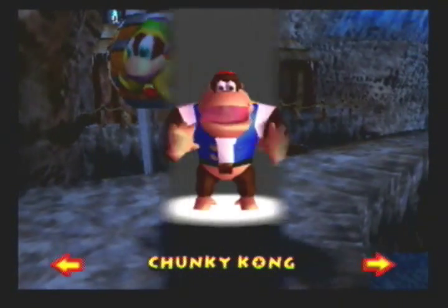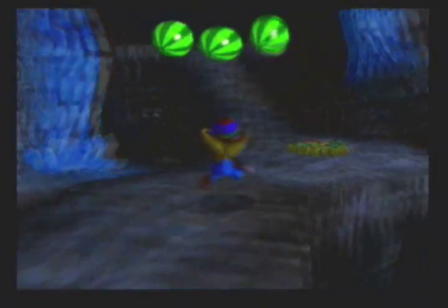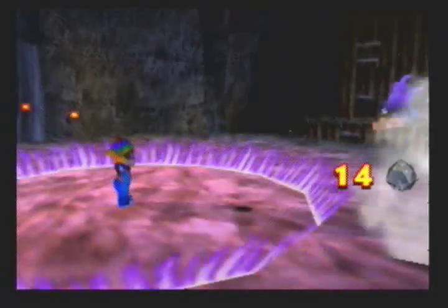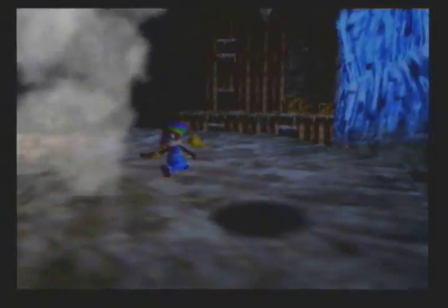I guess I'll go back up and get Tiny, get her blueprint, and do her cabin room. After that, I'll probably move on to Diddy's two cabin rooms, and then I'll be done with this area. So first, let's move up here. Let's get our move charged up — okay, I didn't charge it up properly. There we go. We got her blueprint, and let's wait for the stalactite to stop falling. And there we go.